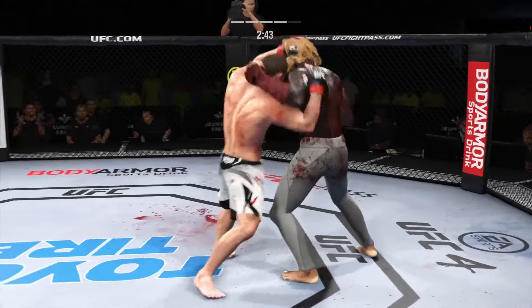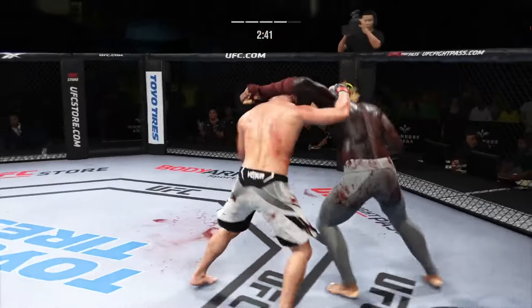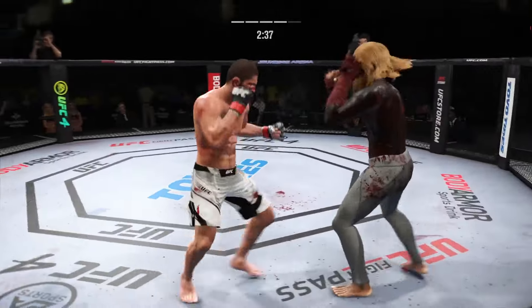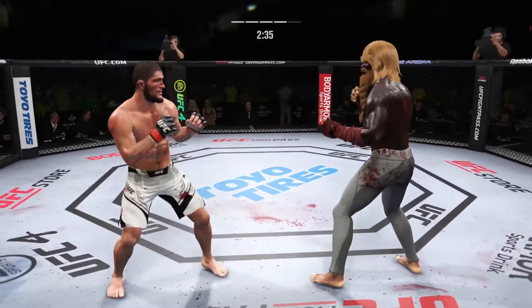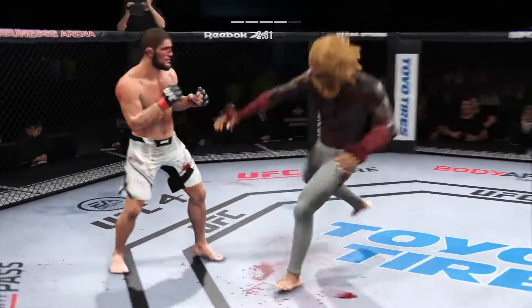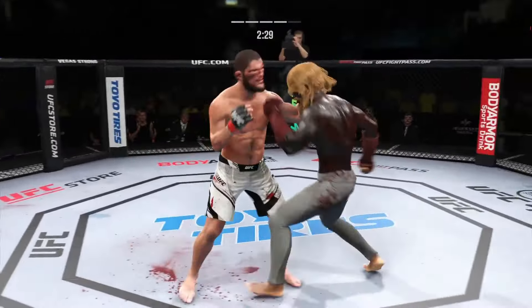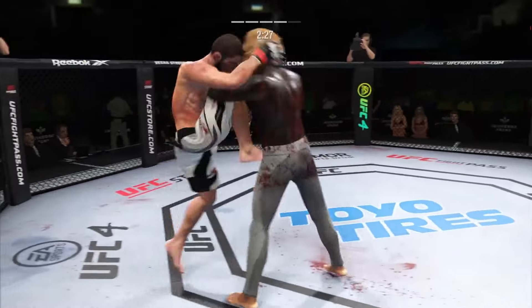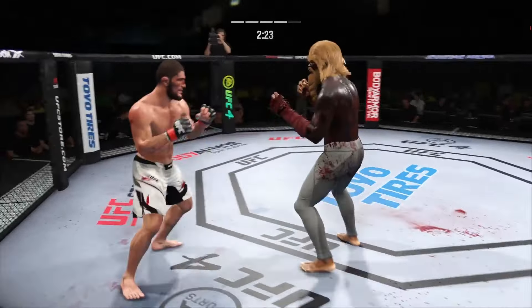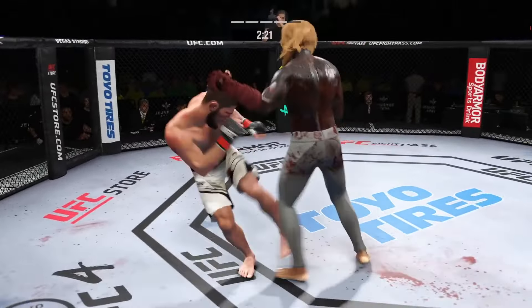It's a knee. Nurmagomedov gets touched by that leg kick attempt. Pretty nice knee — great job finding the opportunity to land that strike. Collar tie. They separate. That's a nice straight punch. Single collar tie. He engages in the single collar tie. Beautiful leg kick thrown. Hook to the head. He's got a great feel for the striking timing, doing a great job mixing everything up.